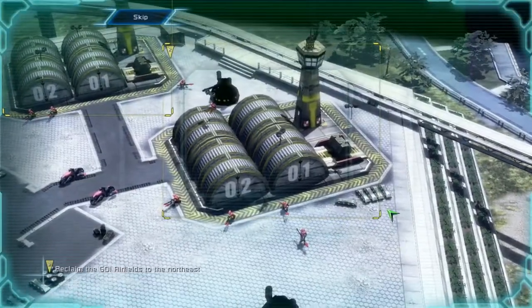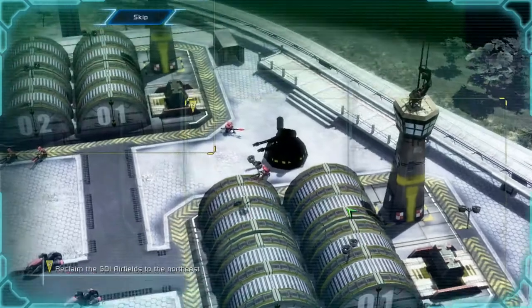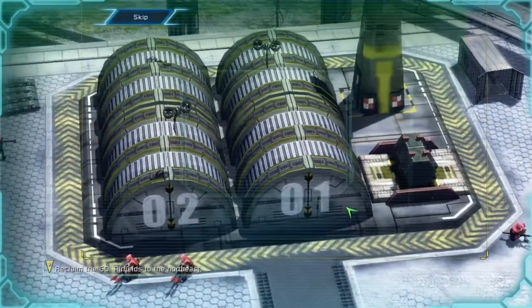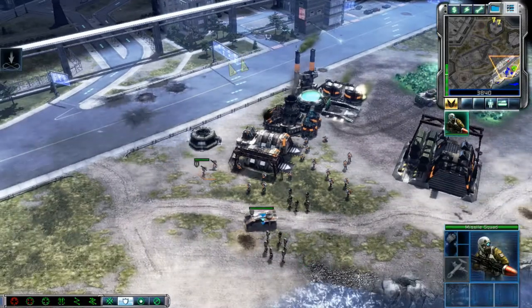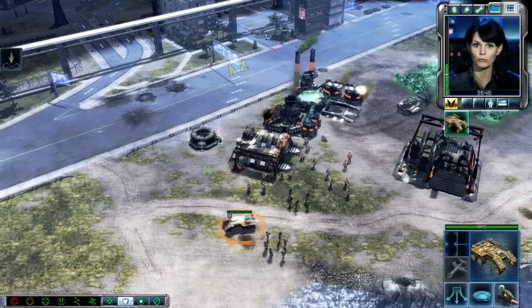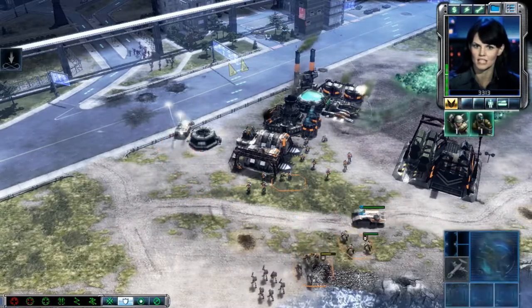Transmission Commander, there are two functional hangars left. If we can take them back, the Orca could provide air support for our troops. Establishing video uplink. Commander, Nod forces are attacking our airfield. You need to get in there ASAP and save the key structures.